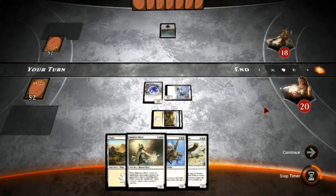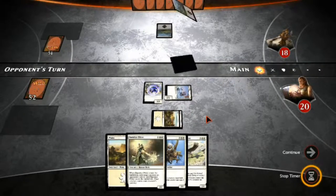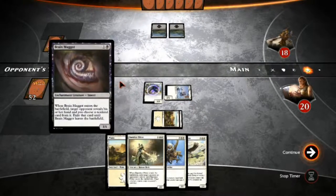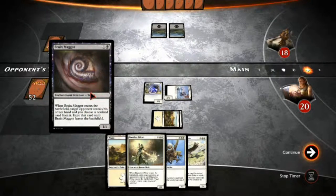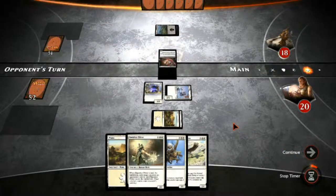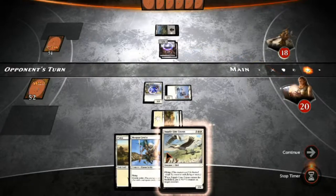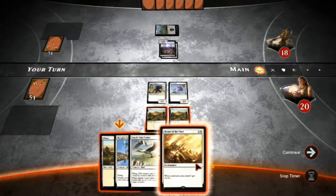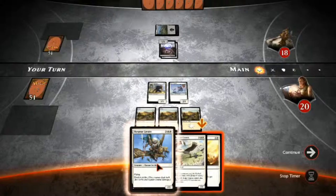Now we're going to play our Swift Claw to set us up for next turn, attacking for five depending on what opponent plays. He plays another swamp and then Brain Maggot. When it enters the battlefield, target opponent reveals their hand, you choose a non-land card from it, and exile that card until Brain Maggot leaves the battlefield. So I'm going to lose a card until I kill off this 1/1 guy. And he did, in fact, take the Banisher Priest.